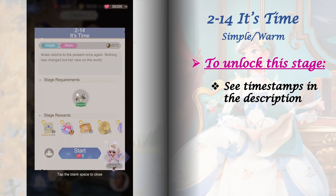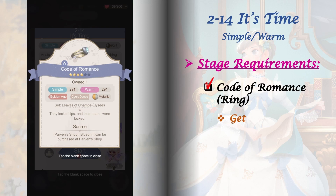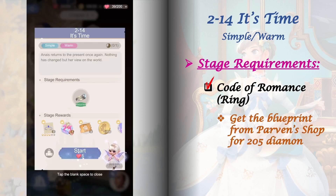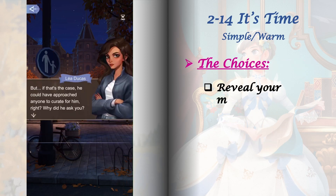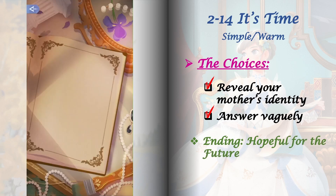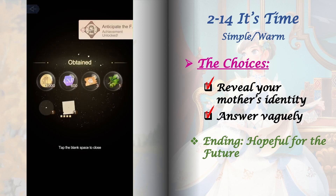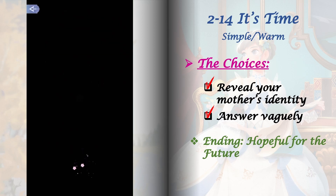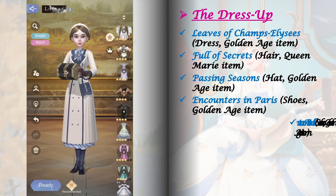Stage 2-14 requires crafting the Code of Romance Ring — its blueprint can be purchased from Parvin's shop for 205 diamonds. This stage has only one set of choices and they're just for interest, so whatever you choose here will lead to the same ending: Hopeful for the Future. For the dress up, here are the items I used to get a perfect clear.